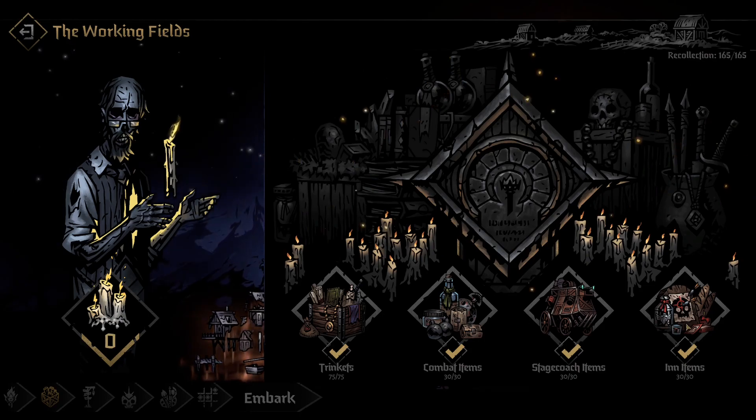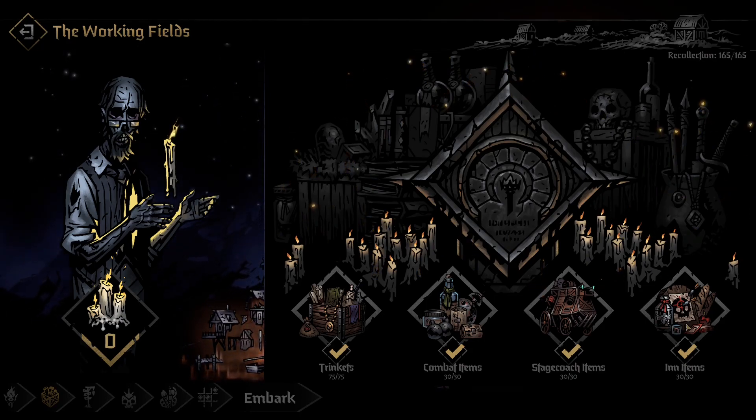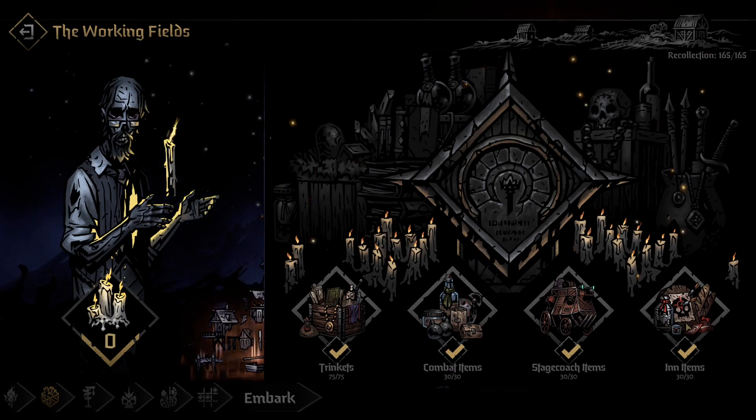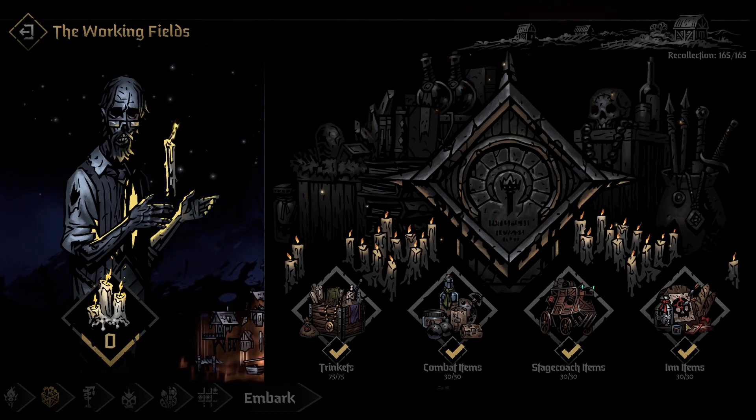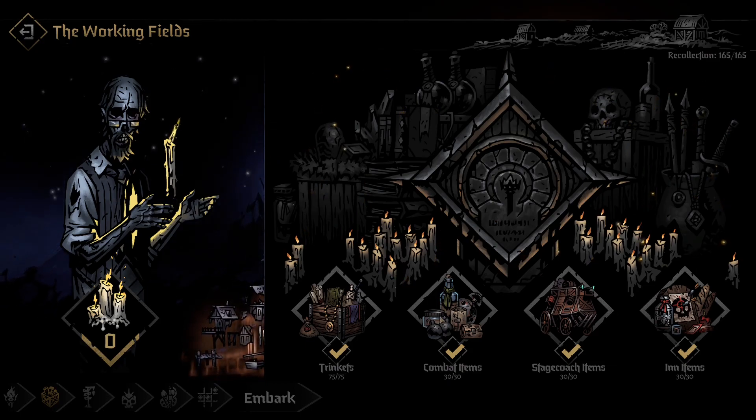You're gonna need around at least six or seven successful runs — or if you're new, you're gonna need like 20 to 30 runs to max all of this out. Pick only one at a time before you enter the map in the Altar of Hope. This is the way.